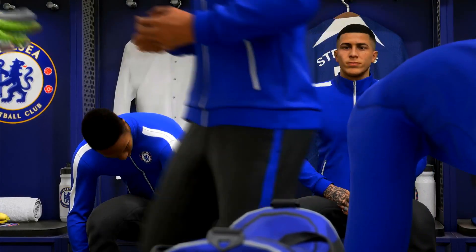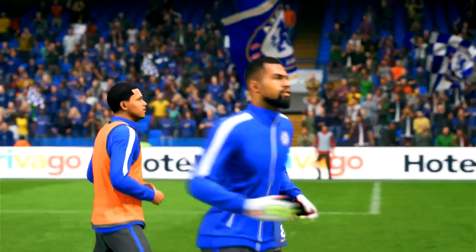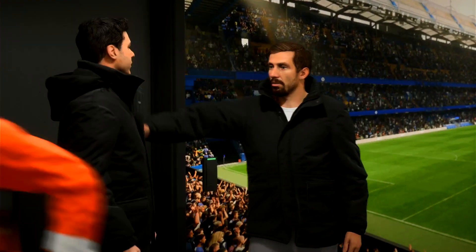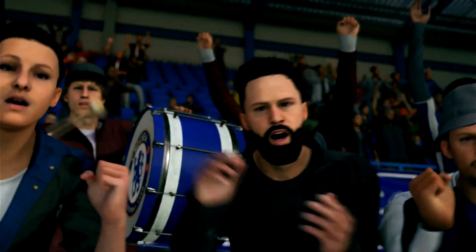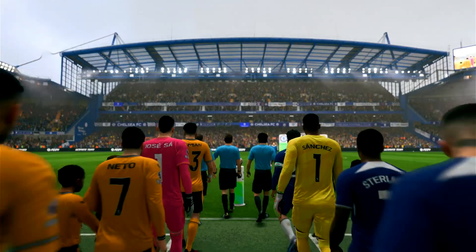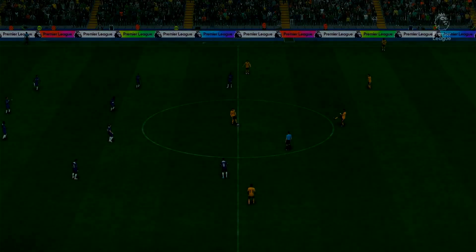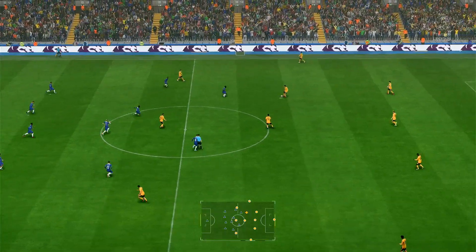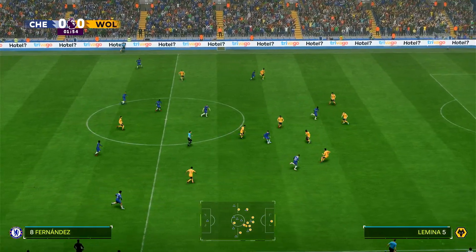Hello and welcome to another EAFC 24 Premier League match simulation. This time it's Chelsea versus Wolverhampton Wanderers — two points between these two teams in 10th and 11th respectively. Whoever wins will be ahead of the other after this match; if it's a draw, Chelsea will stay ahead. This match is taking place with both teams only 10 and 12 points clear of the relegation zone, which is kind of wild, but still quite a buffer.